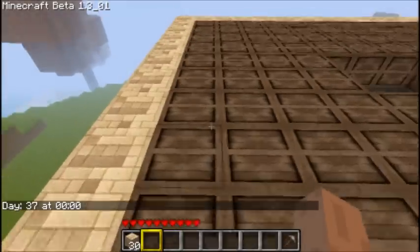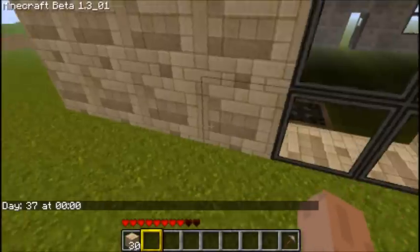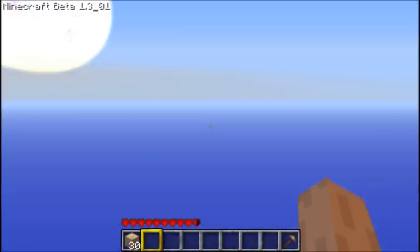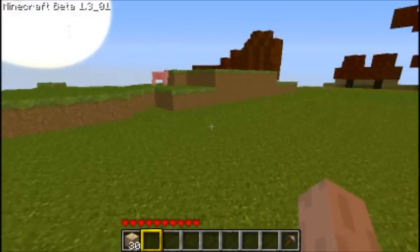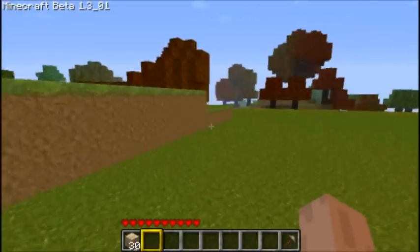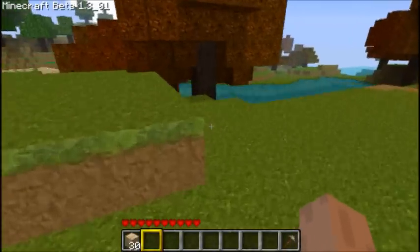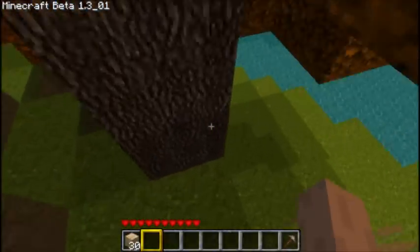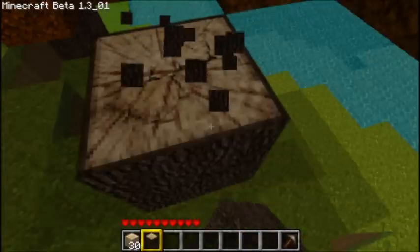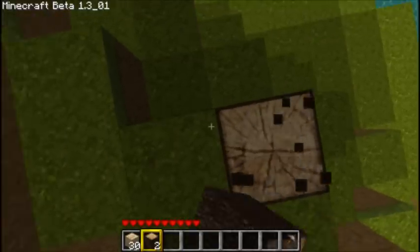If you can see all the text — that was from a server I was previously in, I was just messing around. Is this the left side of my house? We need a few more wood blocks, and we should be good.